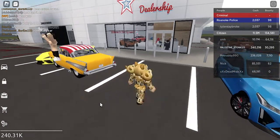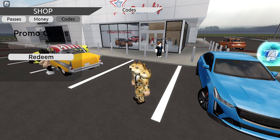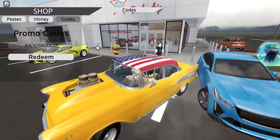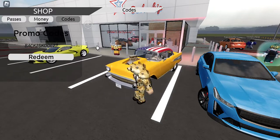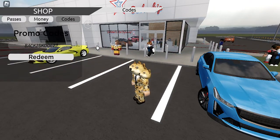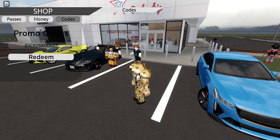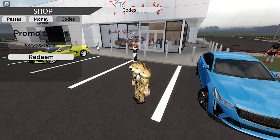You might be wondering, what is the code? So the code is BACK2SKOOL22 — all caps, no space. That's B-A-C-K-2-S-K-O-O-L-22, all caps, no space. And the twos are the actual numbers, not the word 'two.'